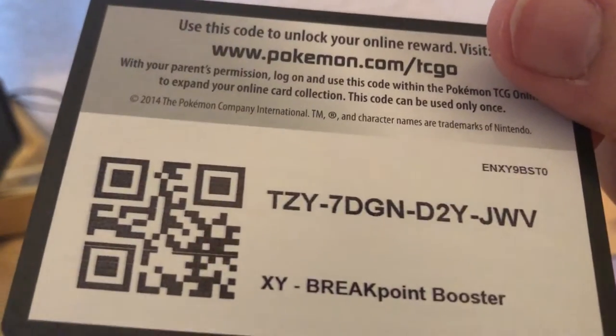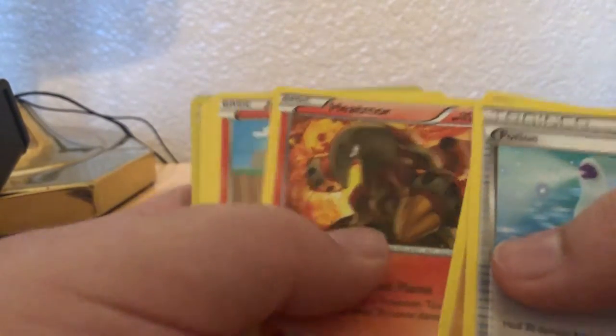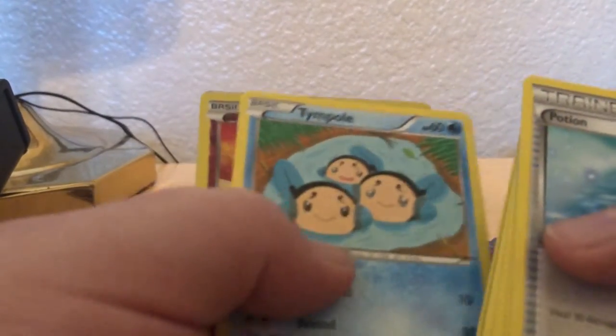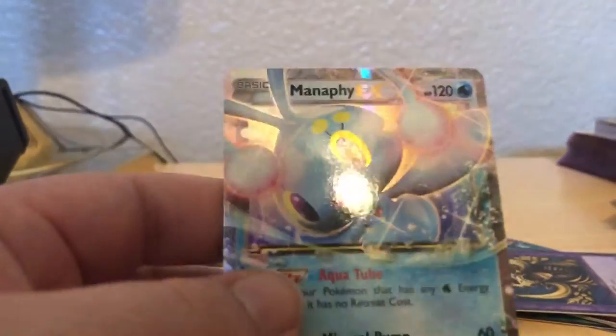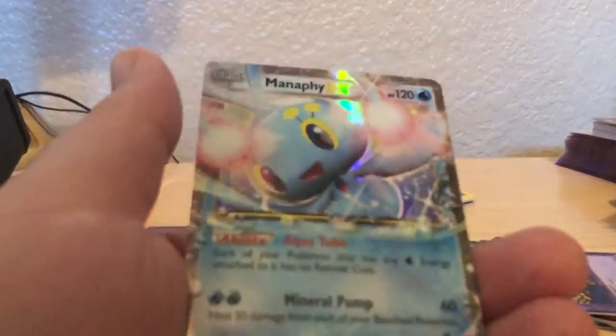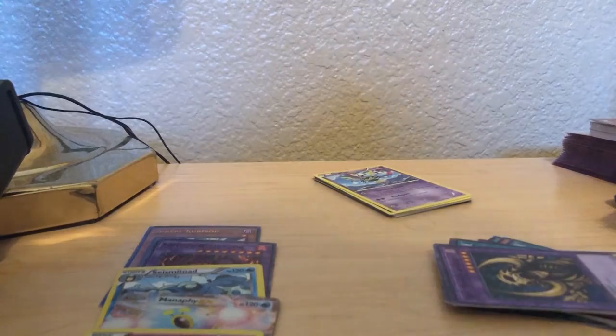I didn't see an Energy in the last one. So I'm a little sick, sound a little sick. Allergies. But we got a Potion, Sudowoodo, Heatmore, Numel, Shinx, Chikorita, Clefairy, Time Pole. Ooh, a Spritzee. Oh! And a Manaphy EX. Oh my goodness. My first EX card. Oh man. That is nice. I was not expecting that. And we got the Spritzee right there.